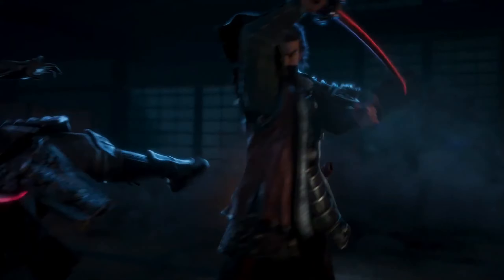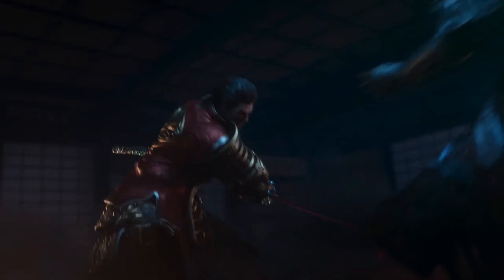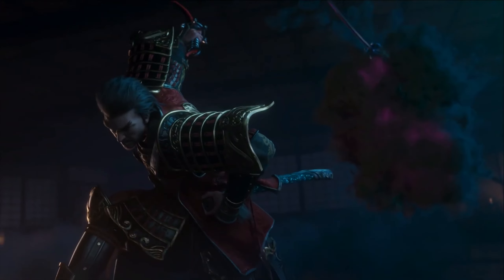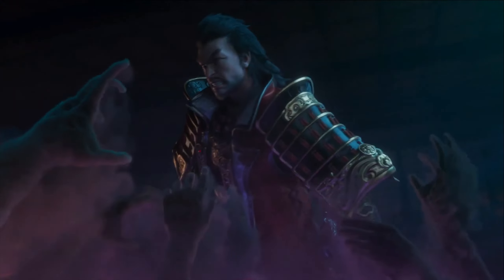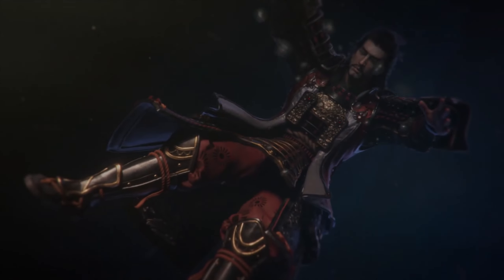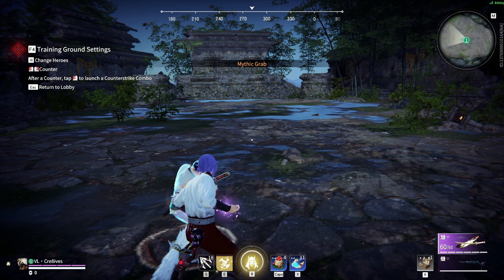He is able to counter attack and steal opponents' weapons without parrying with his F abilities, and able to deal damage from a good distance with his ultimate. This makes Takeda a powerhouse of a unit — aggressive without dealing with some of the counters in the game. Let's break him down.